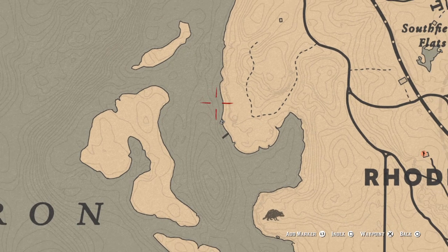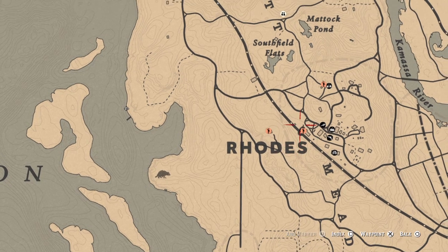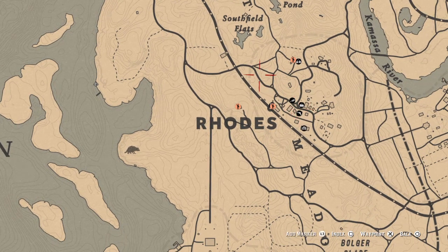Grind your ass, do some story missions — a shit ton of them. However money you can do, stranger missions, whatever. Reach rank 14. Buy the fish and pole for 32 bucks from any general store or your catalog.